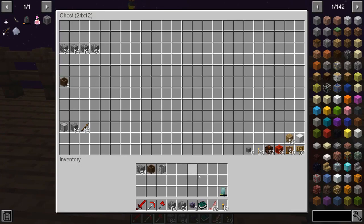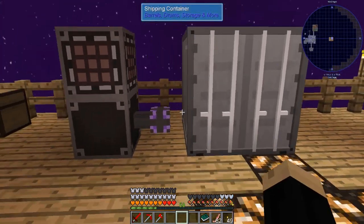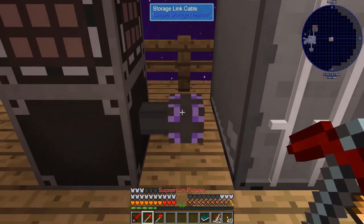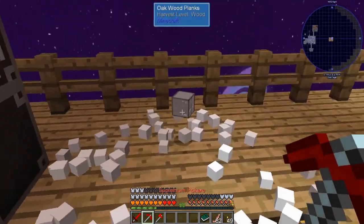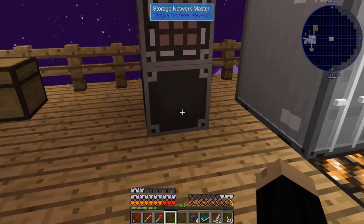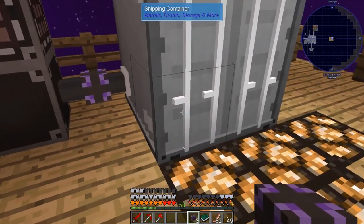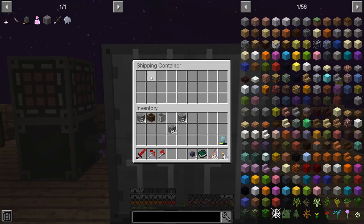Now the big one that we get the most questions about is going to be a shipping container. When dropped, as you can see, it is much larger. In order to get this to work, we're going to move it up a space. I have it connected to the back end here, which is how it's going to be set. When you right-click on a shipping container, you'll see that there are slots. If you try to put cobblestone or something in there, it's not going to work because a shipping container is designed to hold other containers.